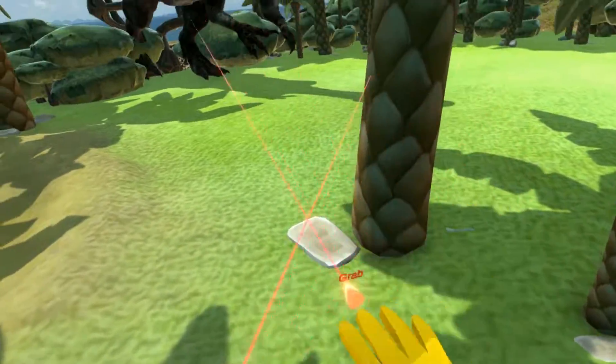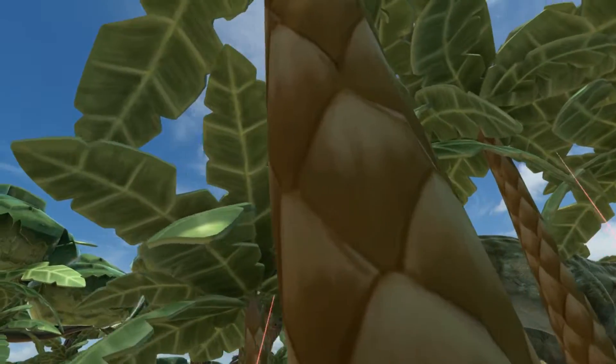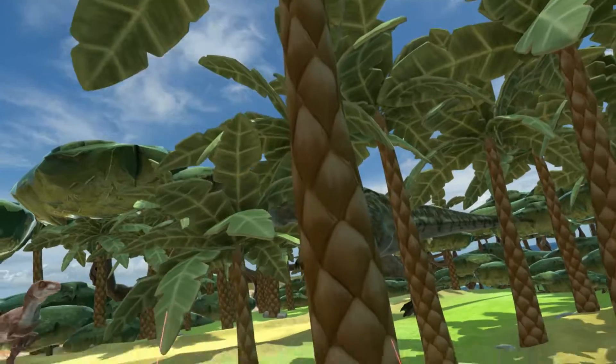There's another functionality. The locomotion system has a lot of different settings — for example, it allows you to climb things. However, these palm trees are grabable, and if you can grab an object, you cannot use it to support yourself to climb it.